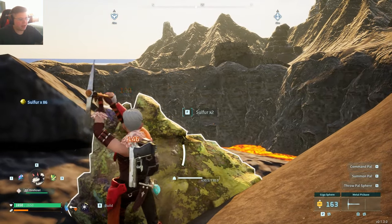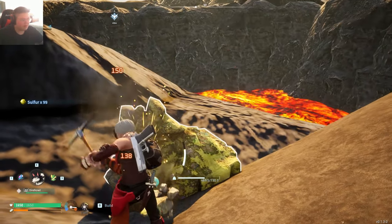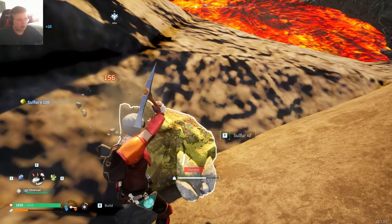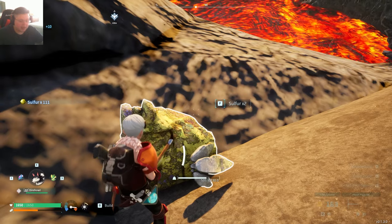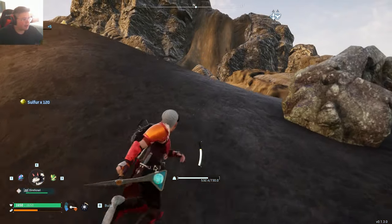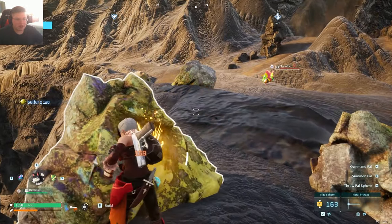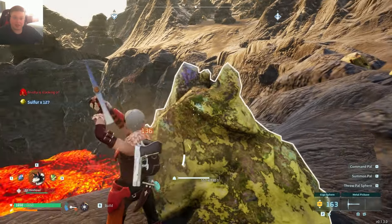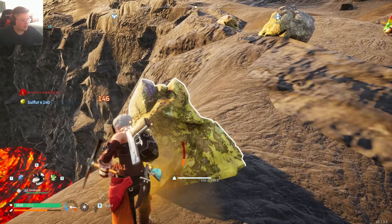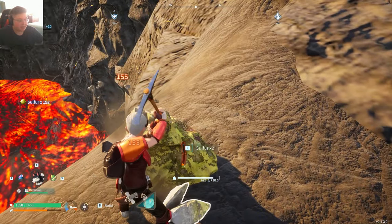Sulfur is one of those things you don't want to build a base around. You need ore, you need coal - even less important - but you need ore, and then you have wood and stone. The one base you absolutely need is for ore, because there's also ores you can use for money. Something like sulfur, you don't need a base for, because essentially the reason you want the base is to have something to teleport to - but the teleporter is right next to the sulfur. So just teleport here, grab it, and go back. There's no need for a larger base.